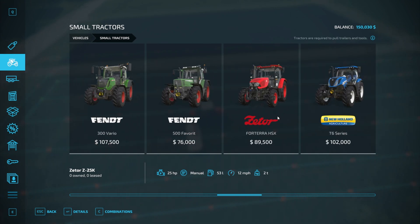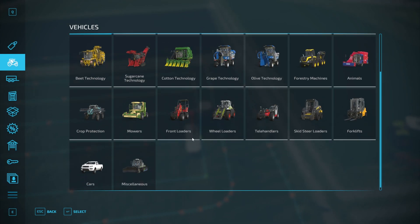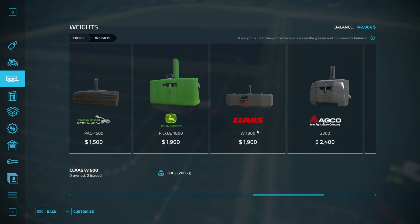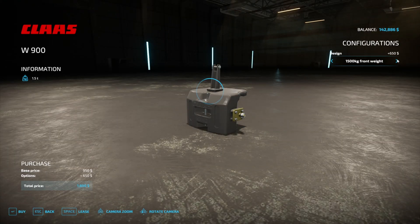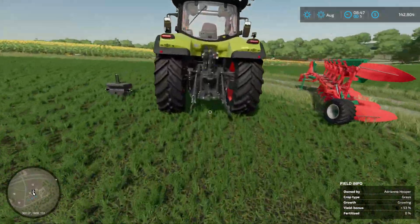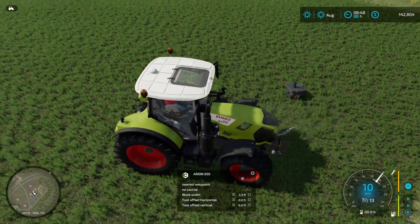Maybe a small tractor — a small Claas. That'll do the job, 185 horsepower at least, and we'll need to get ourselves a front weight to put on as well. That's quite a big front weight. You can just see Courseplay has just finished mowing the grass for us, which is awesome. The mowing has worked pretty well.